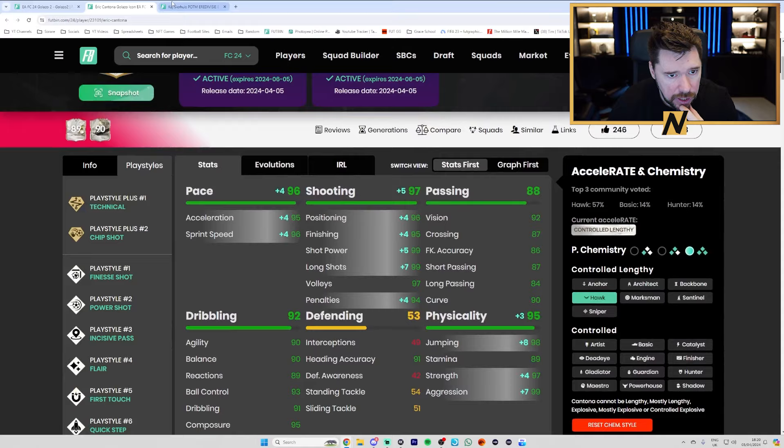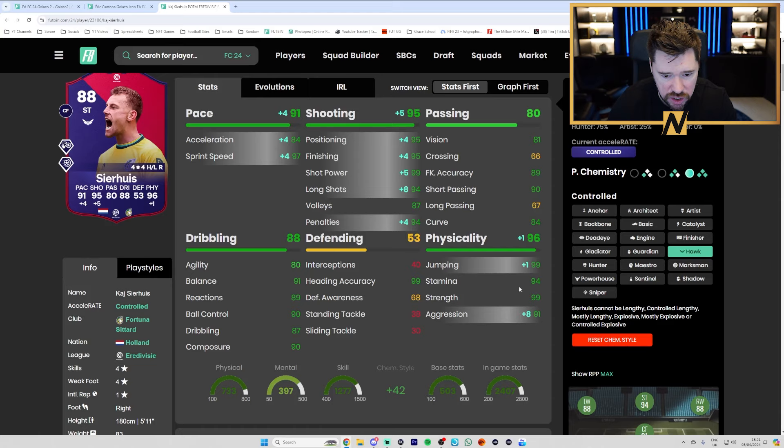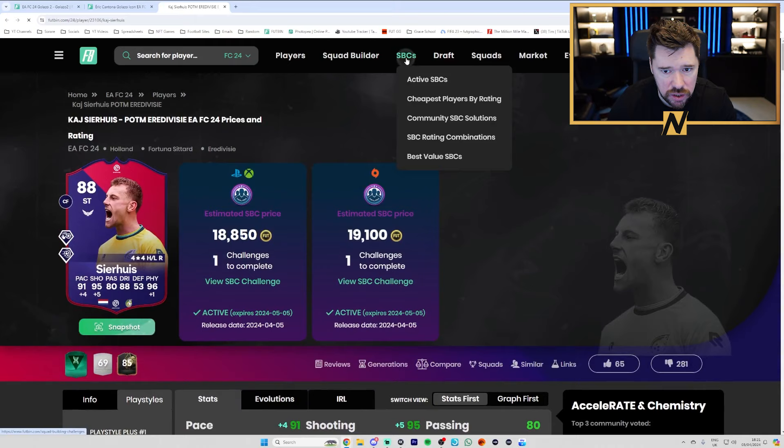The player from Eredivisie is nice and cheap — I think it's a really cool card. I'd be putting a hawk on him: great sprint speed, great shooting, great physicals, good dribbling, good passing for a striker, really good play styles. Overall a really really good card.